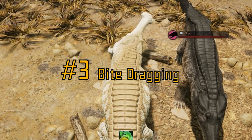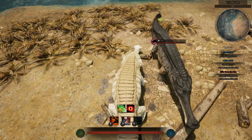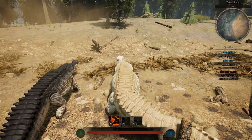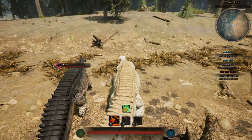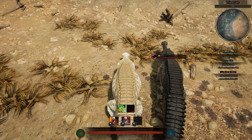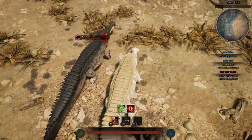Bite Dragging, as I like to call it, is when you bite and turn towards your target, dragging your bite and hitting them. You can easily drag Ripping Bite, you can kind of drag Crushing Bite, and you can't really drag the default bite. So remember to turn and flick your camera around in case you miss a bite — you might still land a hit.